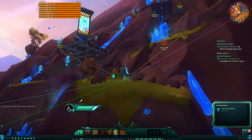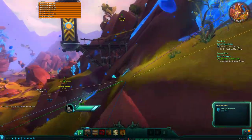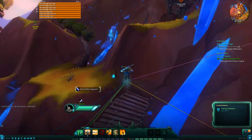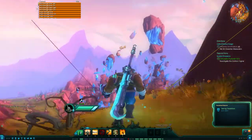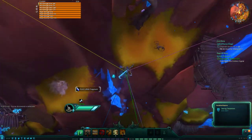Floating around these areas are these blue Loftite crystals, which you collect for one of the achievements. You need to collect a hundred of them to get all the parts to that achievement.